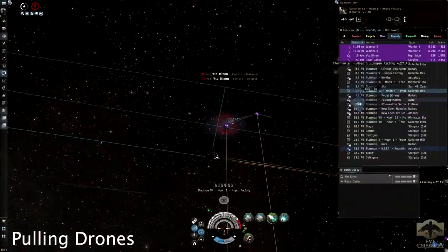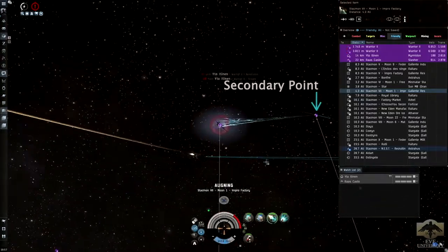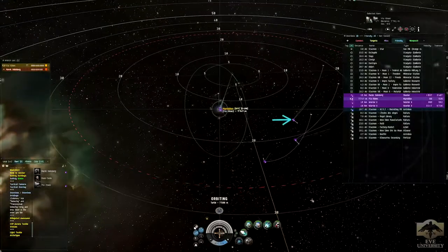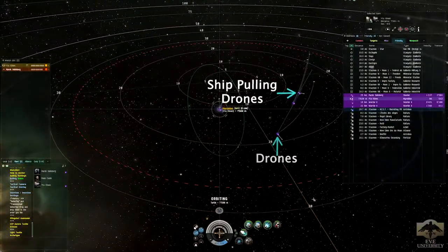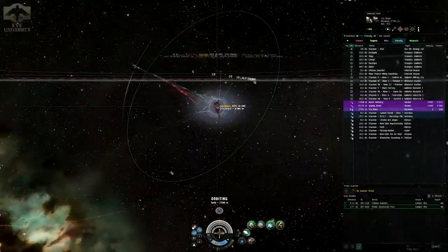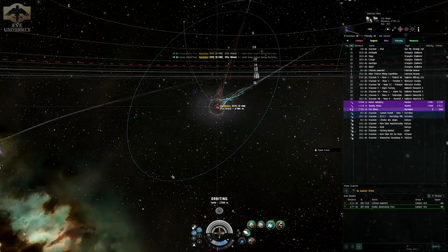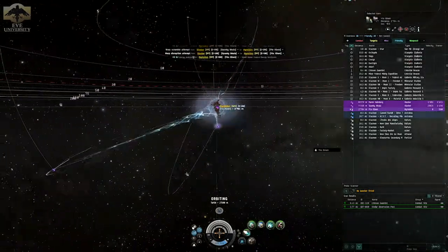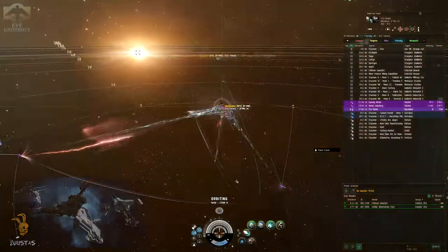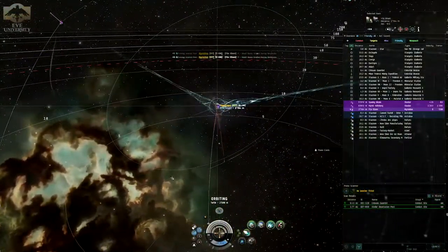Another good thing you can do, once you are sure that a fleet mate has established a secondary point, is to simply align out and have the hostile drones follow you. This way you are going to pull the enemy drones away from the fleet and mitigate the damage they are applying to your own fleet mates. The scram and the web were enough to mitigate the damage coming from two drones, and some of the most powerful drone boats — like those from the Gurista line — only use two drones. So the scram and the web are a very powerful tool to mitigate damage to yourself and to your fleet.